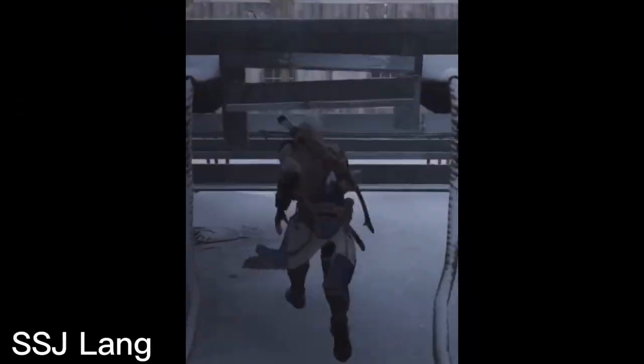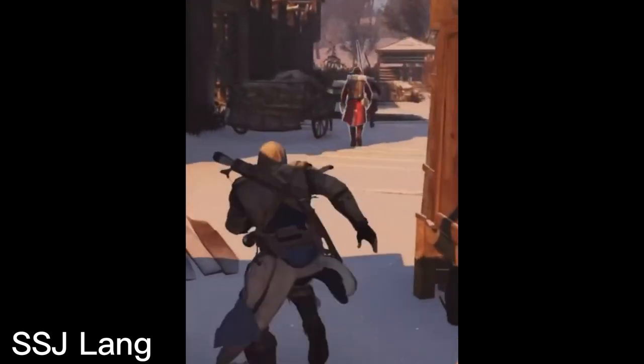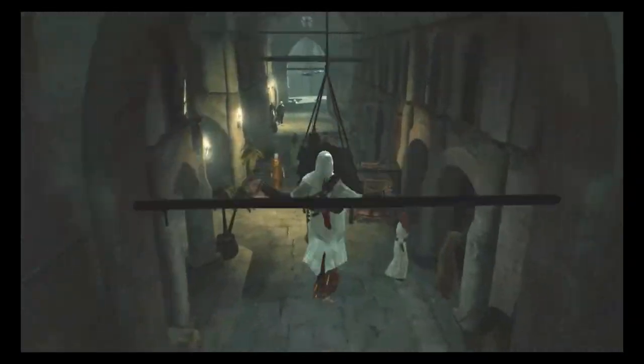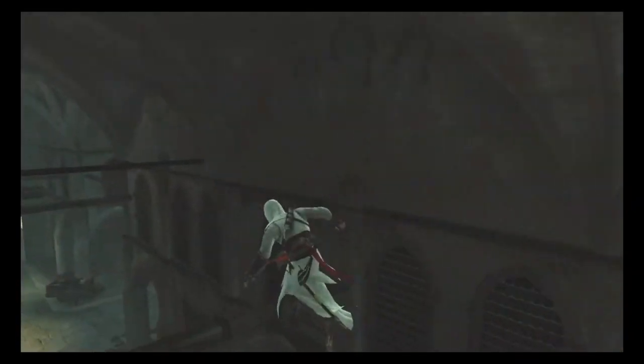Starting from AC3, they added this feature called vaulting. If you ran at an object that was about leg height or waist height and held B or A, you could swiftly vault over it. That was from AC3, but this feature was actually implemented in AC1 as a lot of you know, and was removed onwards.